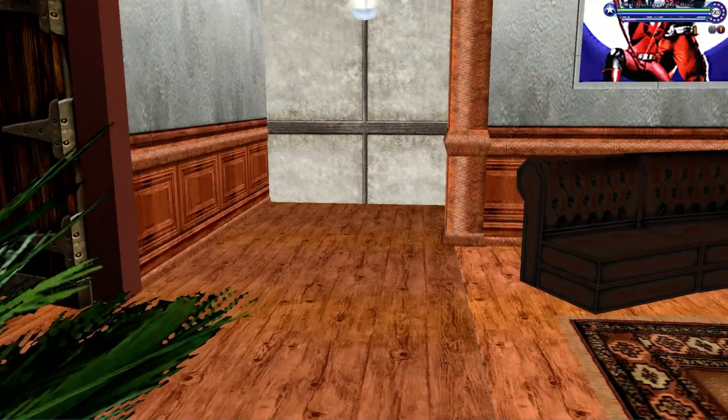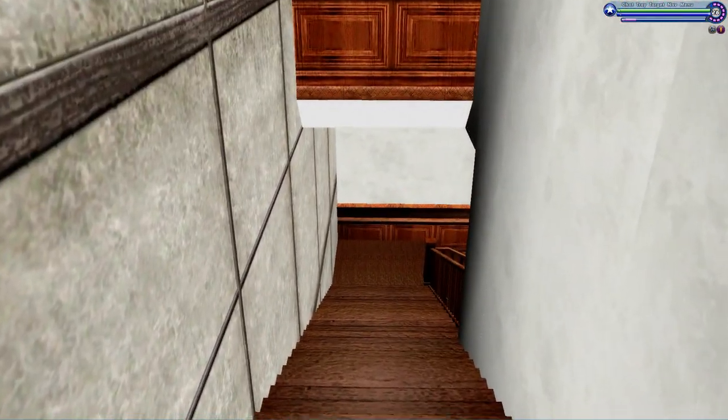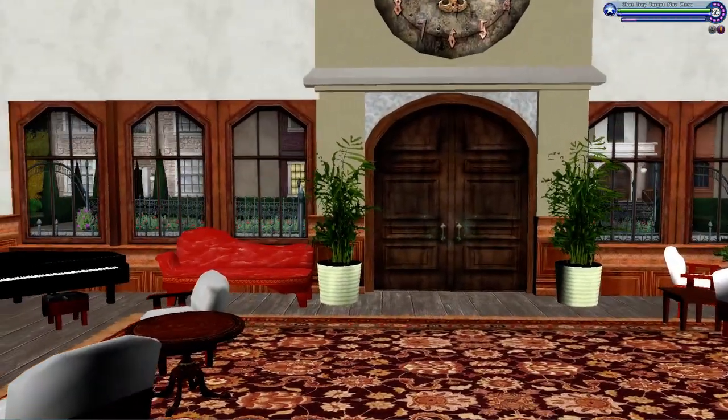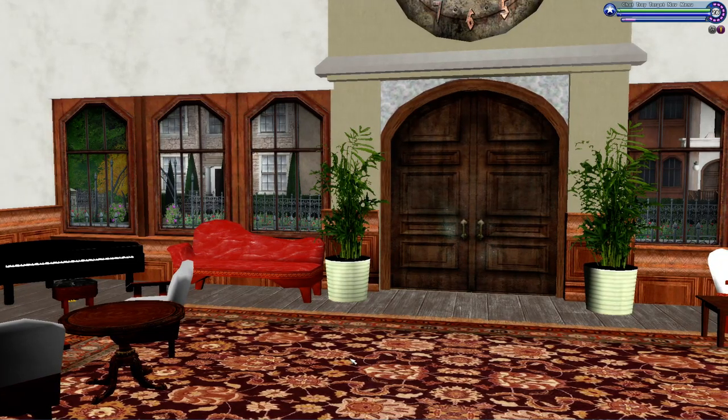And that is basically all there is to the apartment slash townhouse. Here are the stairs, and we're back where we started — that's the tour. Hope you enjoyed it. Maybe come take a look: Power Girls 9367. Thanks for listening. Bye!